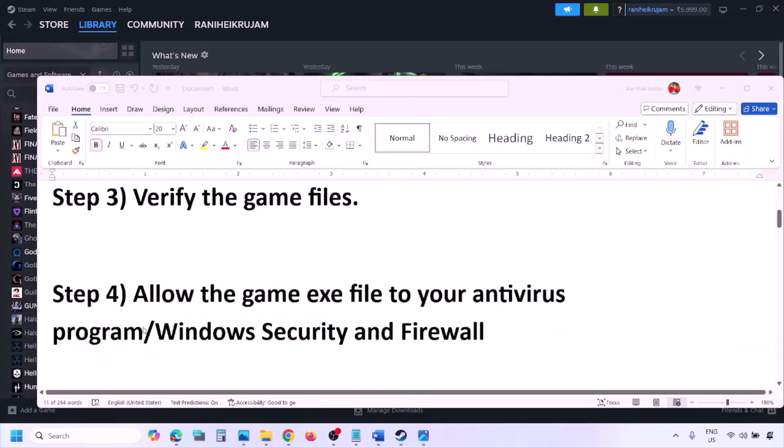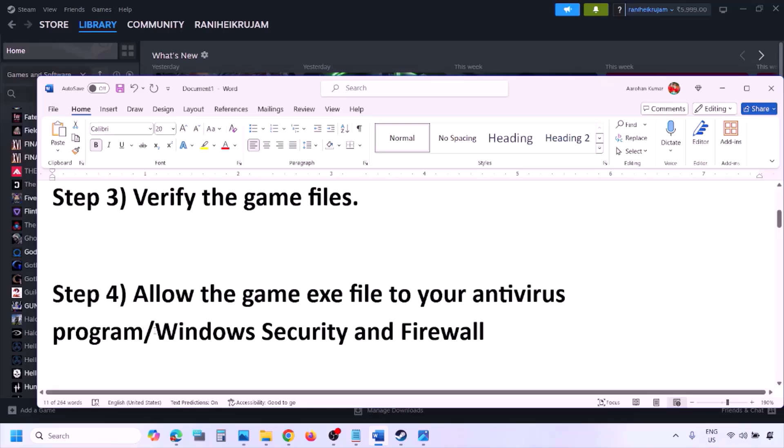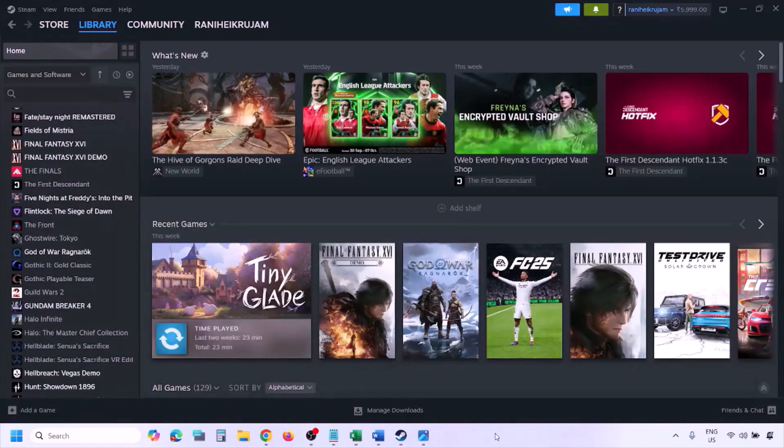The next step is to allow the game EXE file through your antivirus program. If you have any third-party antivirus like Avast, Norton, Bitdefender, or McAfee, make sure you allow the game EXE file. If you're using Windows Security, allow the game EXE file through Windows Security.